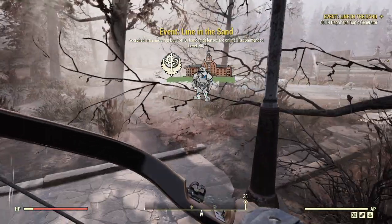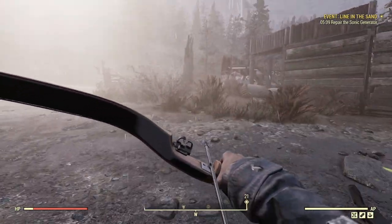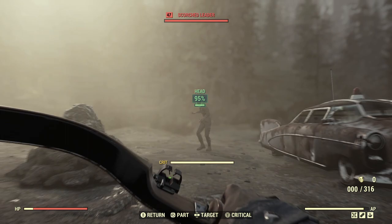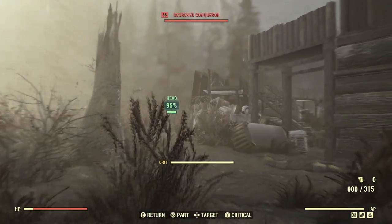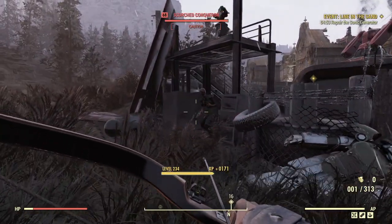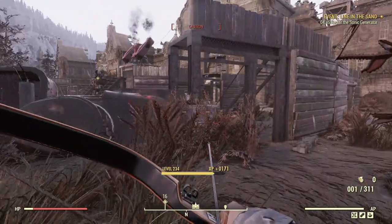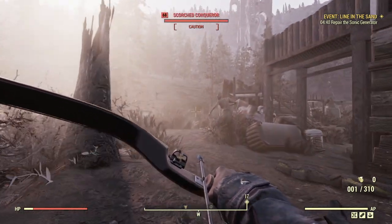I thought a good place to get us started would be the Line in the Sand event. We get a pretty dense field of not-too-tanky enemies, so they should be good to showcase on. Before I got here, I've played around with the bow in VATS quite a bit and was extremely confident. So confident, in fact, that I went ahead and changed my perk setup — I don't normally use the Gunfu perk, but I thought it would be cool to show this off with Gunfu.